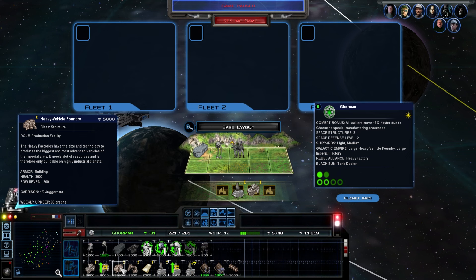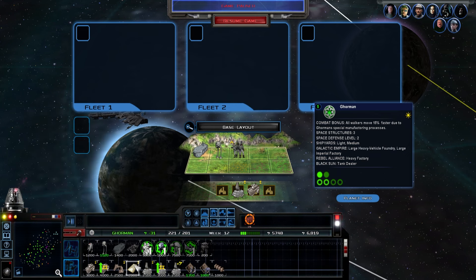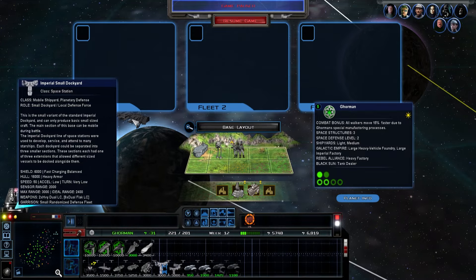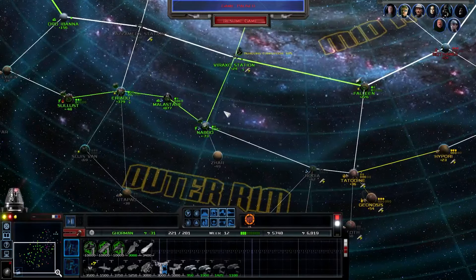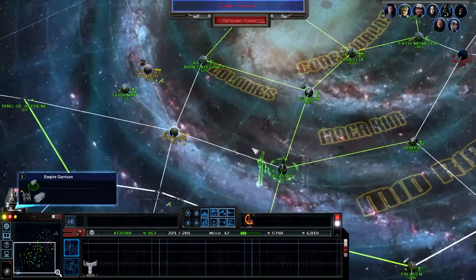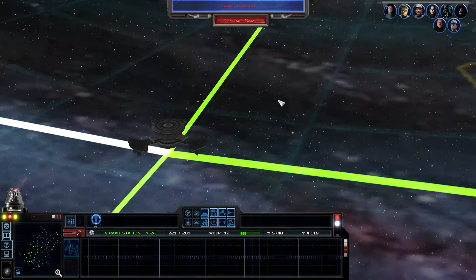We have an outpost here with a decent amount of stuff, and a pretty small dockyard already. Let's focus on taking Ferial now. We could use some more ground forces honestly - we just took this area and I'm going to drop a little money into construction to keep that going.